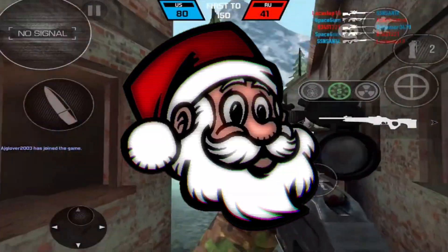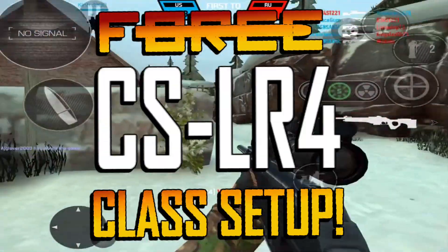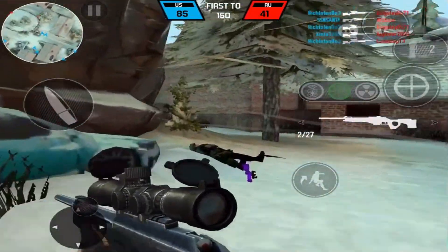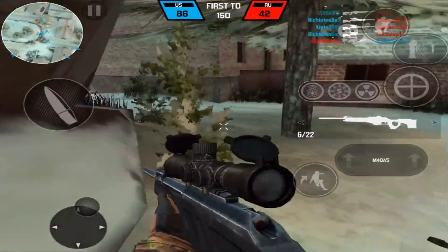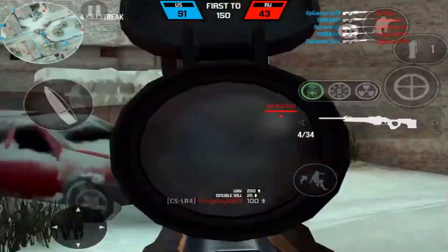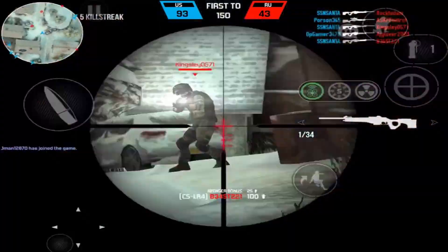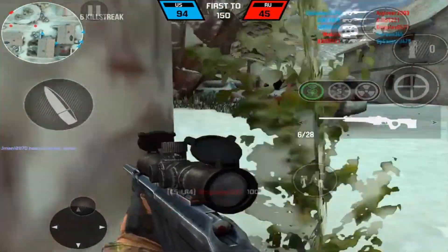What is going on guys, this is SSN Santa here coming at you with a brand new video. Today we're going to be taking a look at the best class setup for the CS LR4 — the brand new bolt action sniper rifle that Lucas Wild added to Bullet Force. For the longest time we've only had the M40A5 and the M200, and now we have a new one to add to the mix. This one is a higher fire rate bolt action sniper rifle.